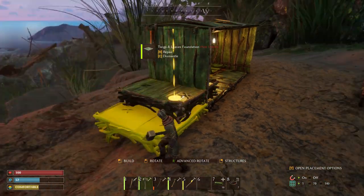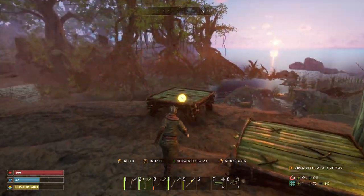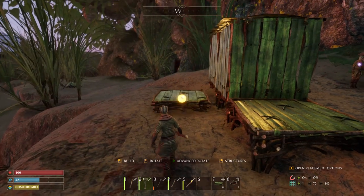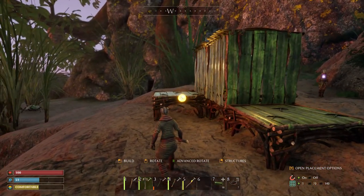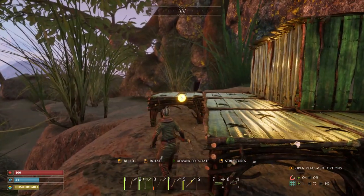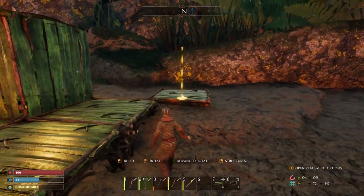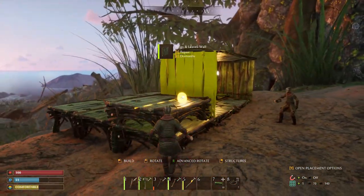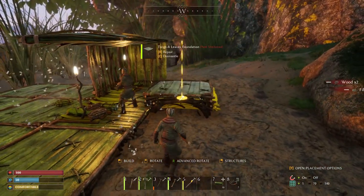We need to have enough room for the workstation and the stonecutter and two beds, and maybe some storage. That's three by four — I think it still needs to be four by four.